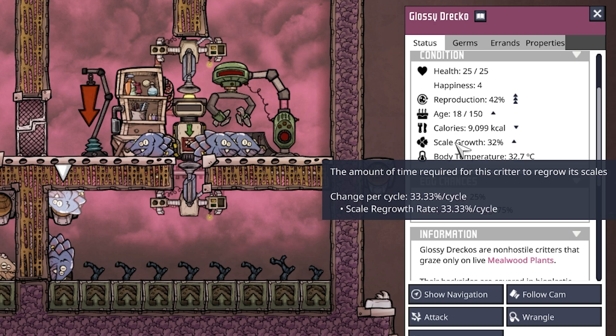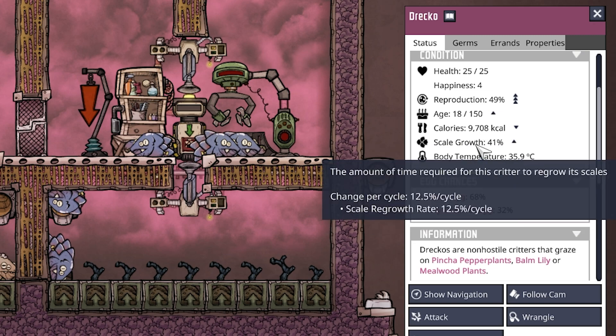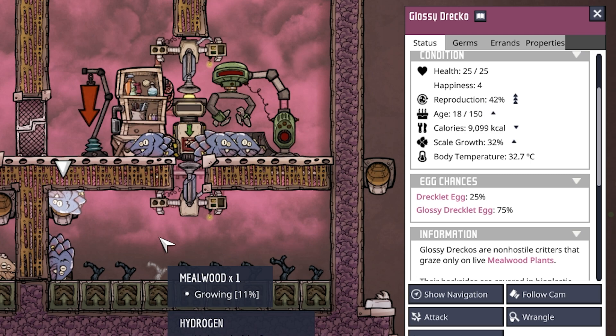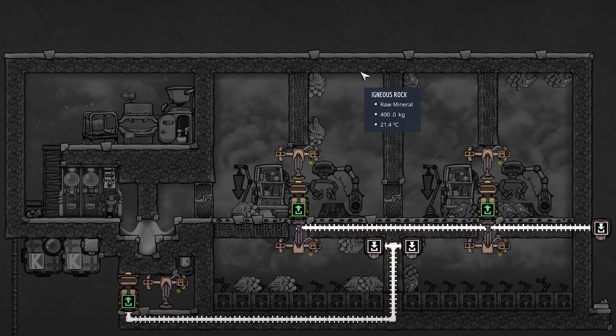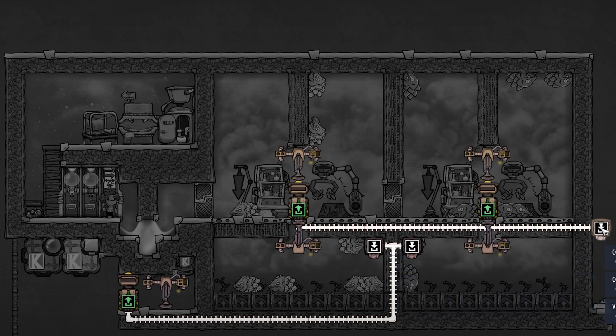The key difference for glossy dracos is the scale growth rate: 33.33% per cycle in hydrogen, compared to 12.5% for normal dracos. That means we can get plastic every three cycles from glossy dracos. That's what makes them powerful - a more or less free source of plastic, all you need is a little food and a dupe to shear and groom them. The conveyor rail overlay is straightforward: rail comes down, goes all the way right, and drops everything at the output point.